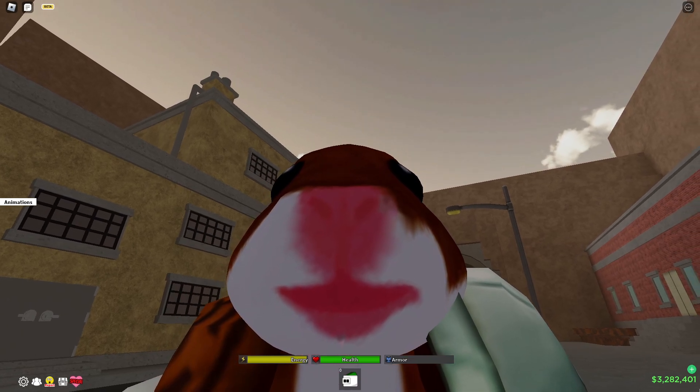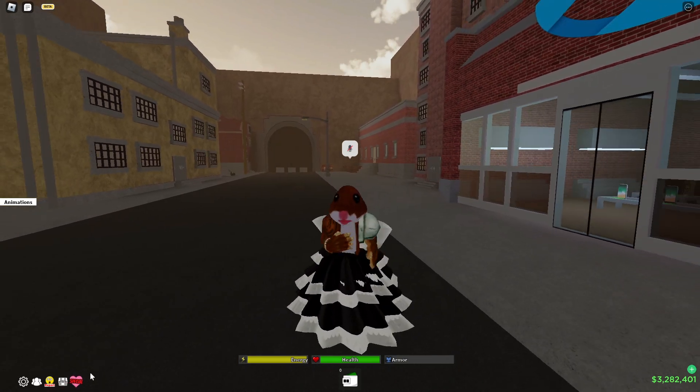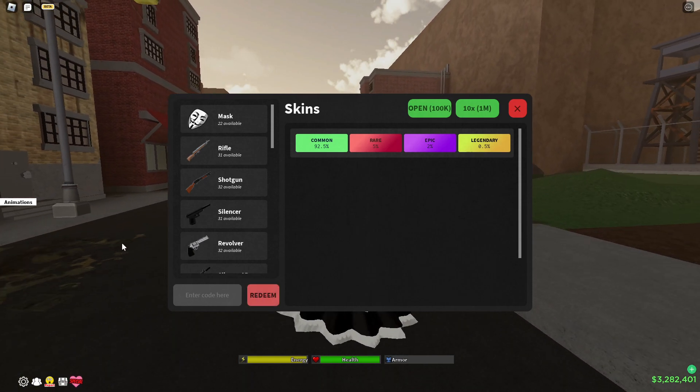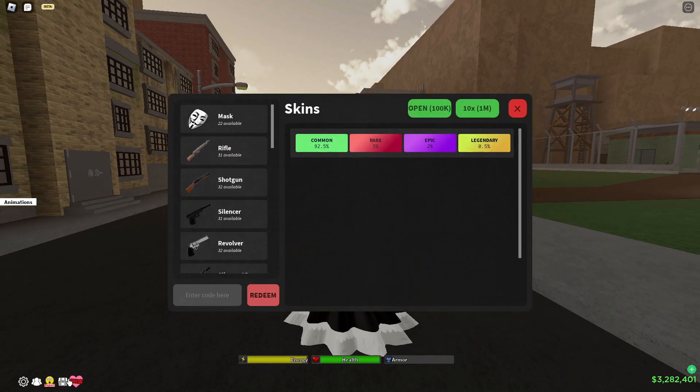There's a new cash code for The Hood. This is going to be a really quick video. First, you join The Hood — preferably a private server, because the code may not have updated in some servers. Then you open this up, go to 'Enter Code,' and type in all capitals: AT THE HOOD.